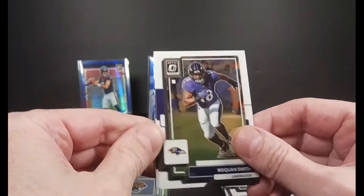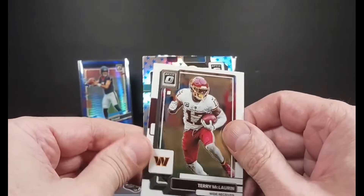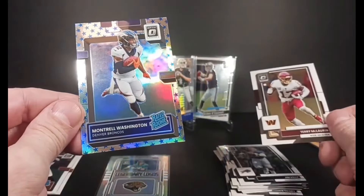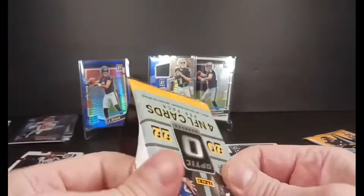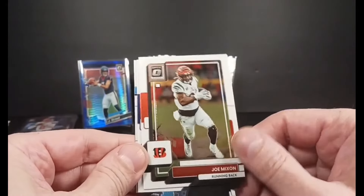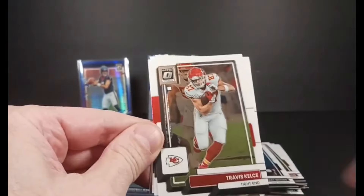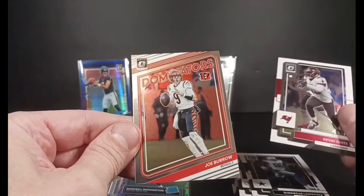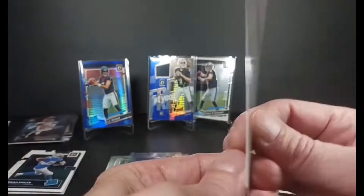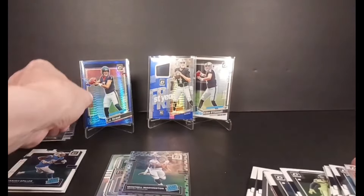Roquan Smith, Jim Kelly — been to his bar in Buffalo — and Terry McLaurin. And here's the Stars Prism — Washington rated rookie. Second pack in the second box: Taylor, Mixon, Woods, Isaiah Spiller rated rookie. Last pack magic perhaps — Kelsey, DeMarcus Lawrence, Devin White, and Joey B Dominators. Base version of the Dominators insert — Joe Burrow, Cincinnati Bengals. That was fun, mostly because I hit that CJ Stroud blue hyper in the mega.